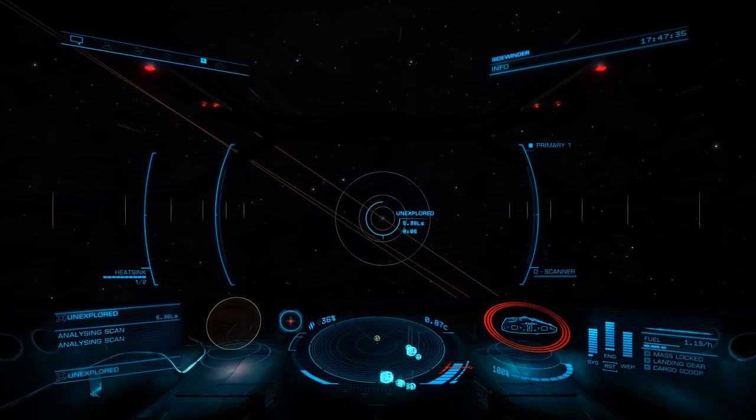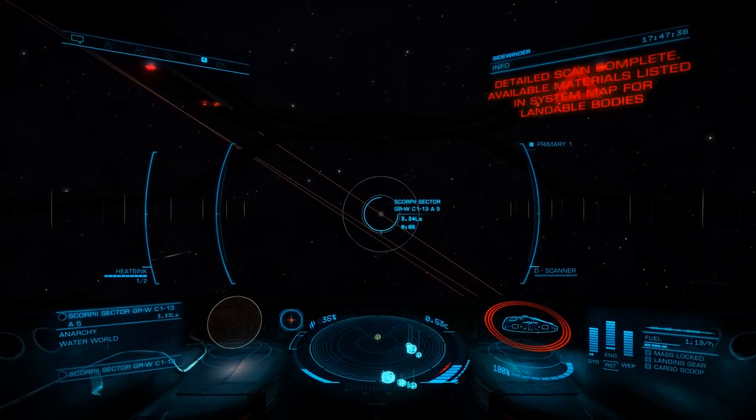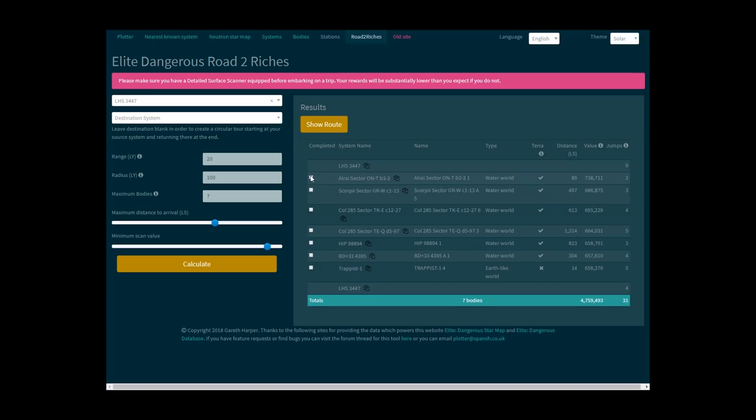When your scan is complete, you'll see the body name and type in the bottom left panel. Once you confirm you've scanned the correct body, switch back to the Road to Riches tool and click the checkbox next to the system you've just scanned. That way, your browser will keep track, as you can only scan a planet once. Finally, copy your next destination and continue on your journey.